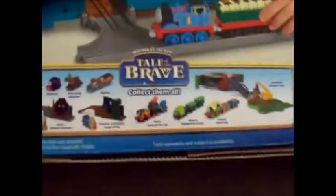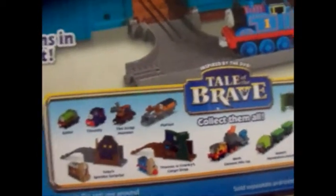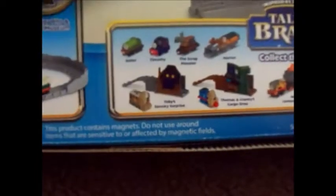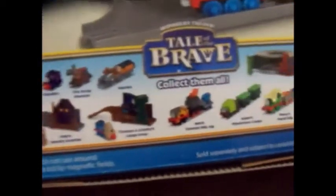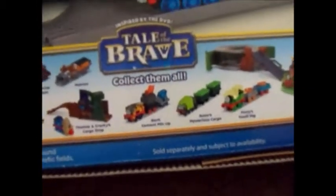Here are all the ones that come in Tale of the Brave: we have Gator — we've shown Gator before — Timothy, a Trackmaster Scrap Monster Marion, Toby's Spooky Surprise, Thomas and Cranky's Cargo Drop, Ben's Cement Mixup, Gator's Mystery Surprise, and Percy's Fossil Dig in the Scrapyard. We have a video of the Scrapyard, so please check that one out too!